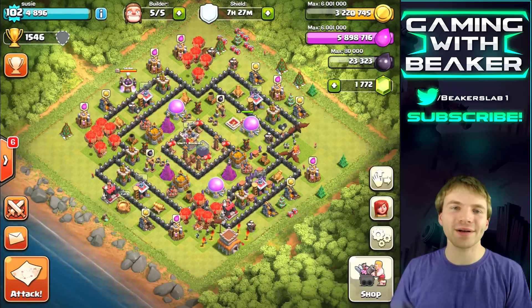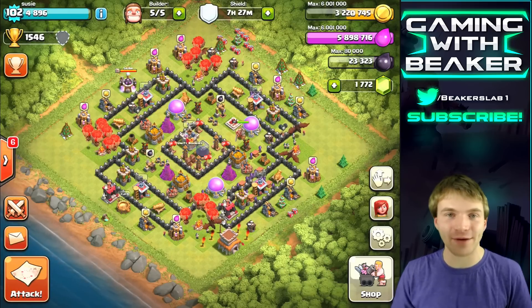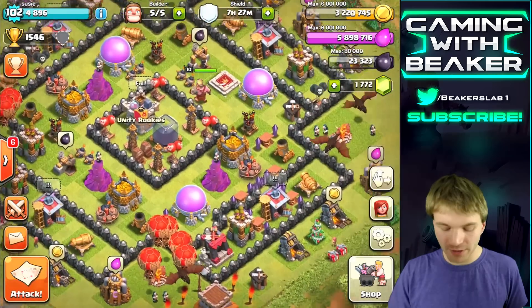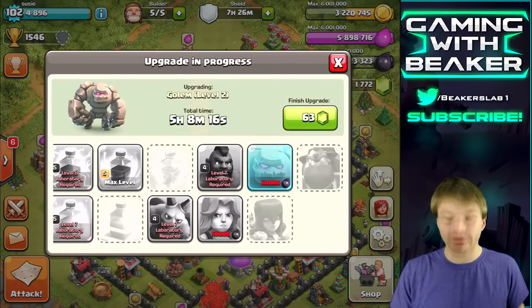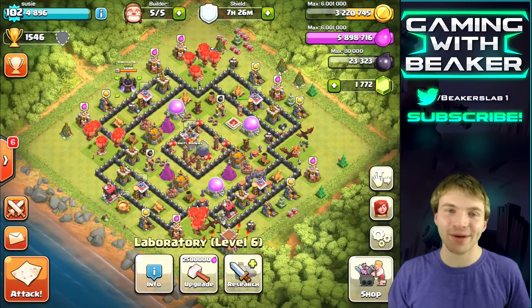Welcome back, Beaker here. Today we're on my townhall 8 account and as you can see we're almost maxed — almost farmed a completely maxed townhall 8. We've got a few walls left, like eight or ten, and then one more thing in the laboratory — I think it's valkyries. Yeah, of course it's valkyries, so we're gonna do that and then press the button to upgrade to townhall 9.